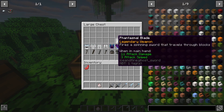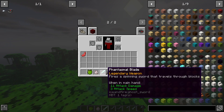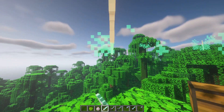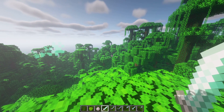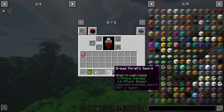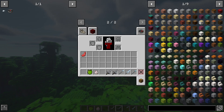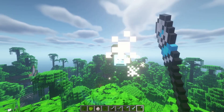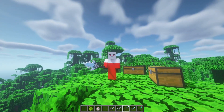Next up we have the dreaded items. The phantasmal blade is a legendary weapon that fires a spinning sword projectile — you can throw these blades at everything. It reminds me of Terraria — 10 out of 10 for this sword. We also have the dread thrall sword and dread knight sword, with the dread knight sword dealing 17 attack damage. Then there's the staff of the dreaded queen, the blade of the dreaded queen, and the dread lich staff — the lich staff shoots icy skulls.